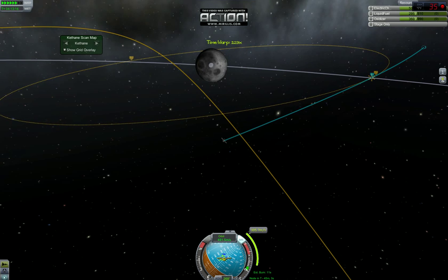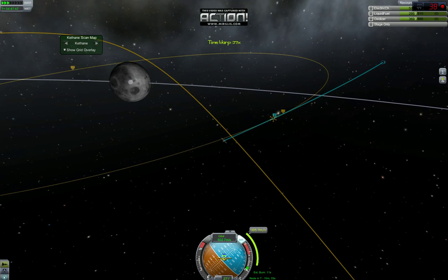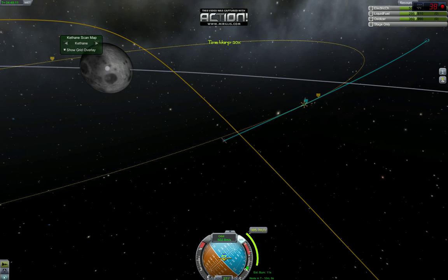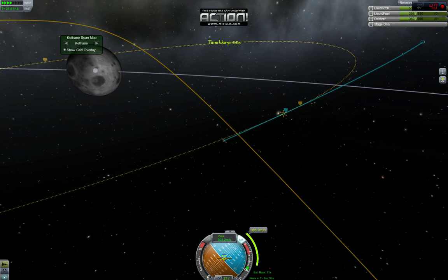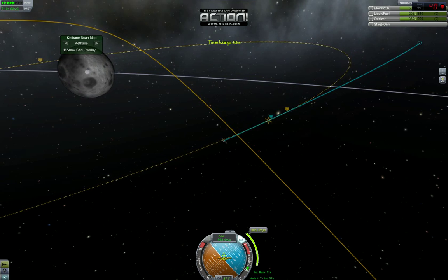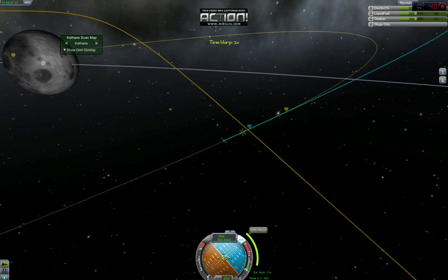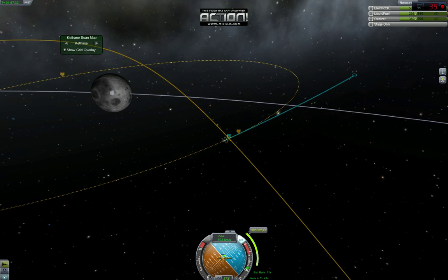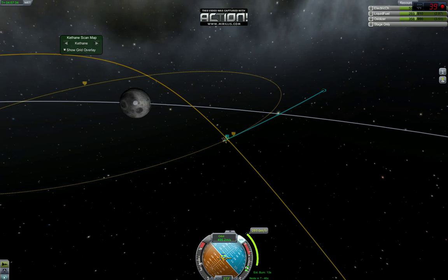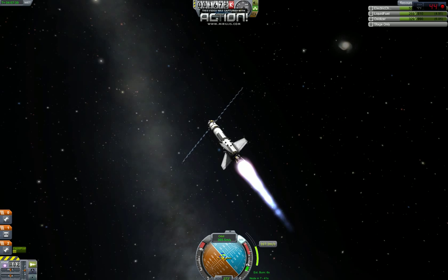I'm just going to accelerate time a little bit. You've got to be careful — just a little too quick and you can find yourself flung out of the gravity well never to return. We're about 50 seconds out. I'm kind of just using this as a bit of a guide to give me an idea of how much thrust I'm going to need and how long of a burn it's going to require.